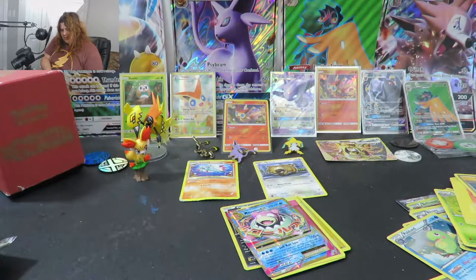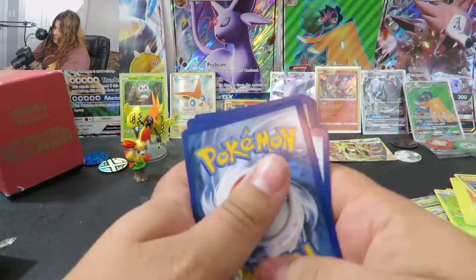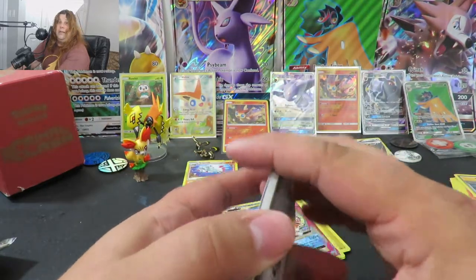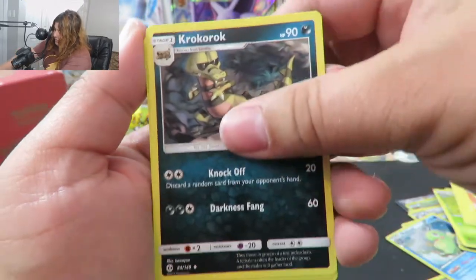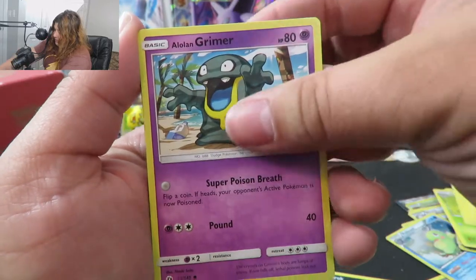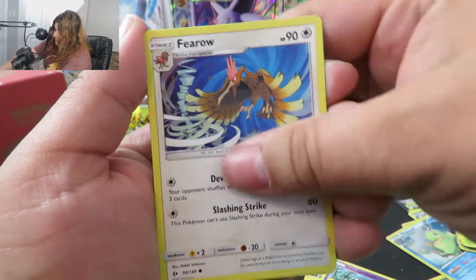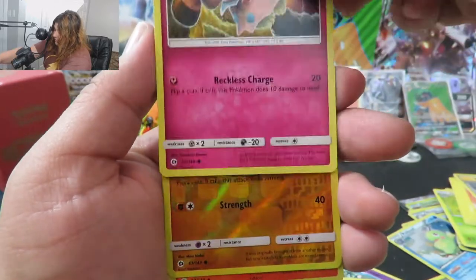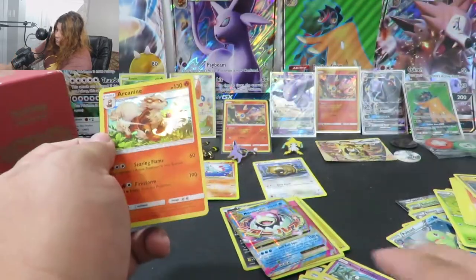Did they glue these together with super glue? All right, so we're getting our last code card — and you guys get a Sun and Moon code card. Let's see if we can get one more decent pull. I will take just about anything. Wouldn't it be cool if we got the Ultra Ball? Rainbow Energy, Kurok-Kurok, Pukumuku, Alolan Grimer, Spearow, Grubbin, Fearow, Snubull. Our reverse is a Makuhita, and our rare is an Arcanine Holographic. Nice.